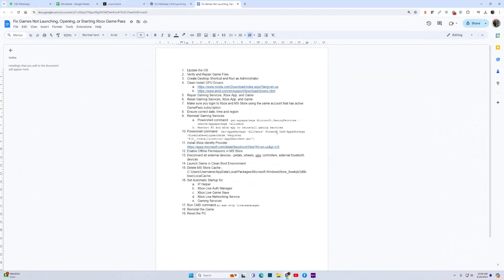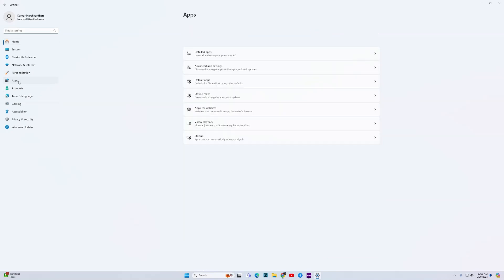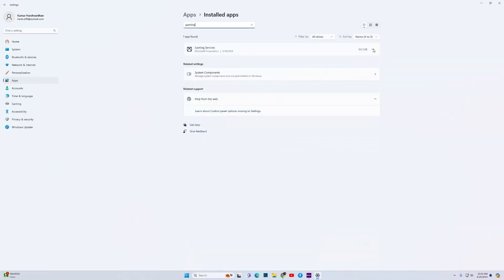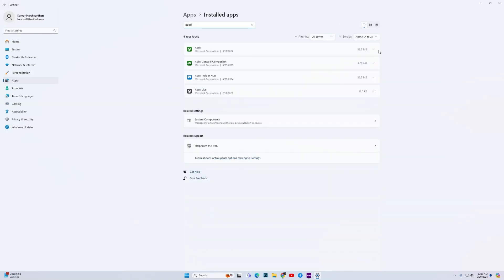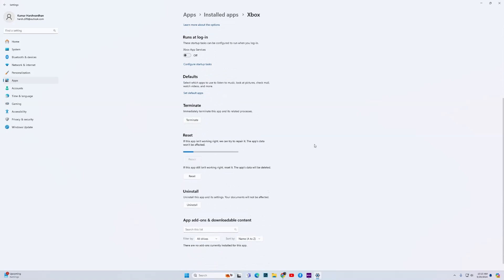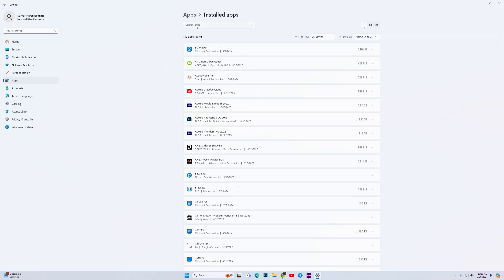If the game still does not work, the next fix is to repair the Gaming Services, Xbox app, and the game you want to play. Press Windows key plus I, locate Apps, go to Installed Apps, and search for Gaming Services. Click the three dots, go to Advanced Options, then click Repair. Once repaired, go back and do the same for the Xbox app, then search for your game and repair that as well.